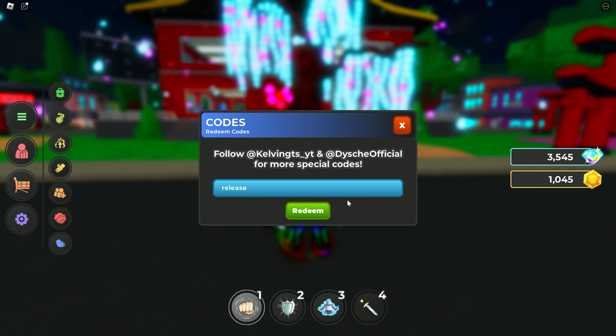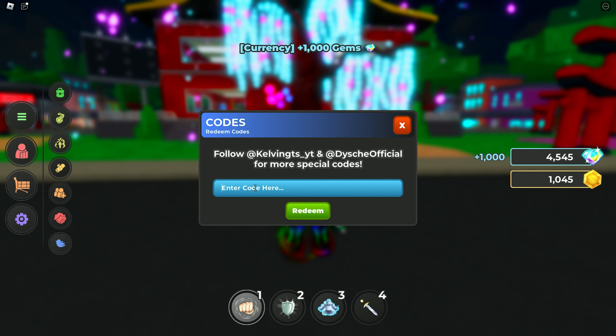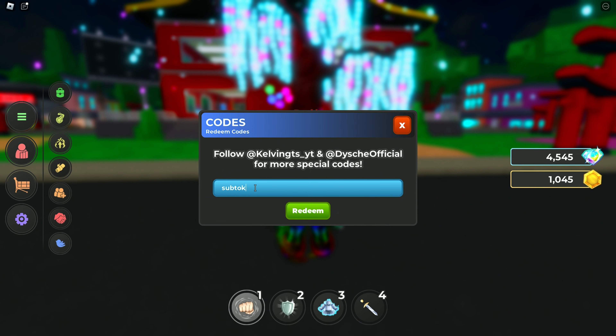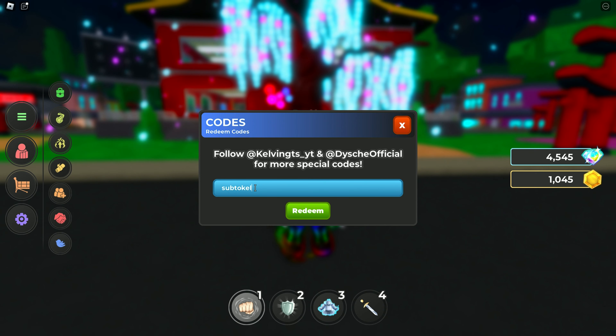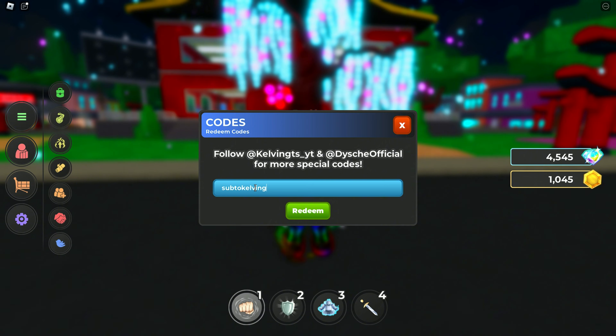The eighth code is 'release'. This code gives you 1000 gems. Now the ninth code — here it is on screen.